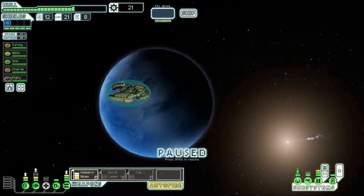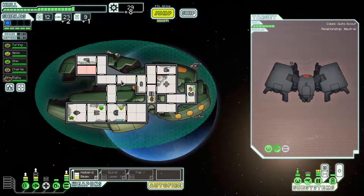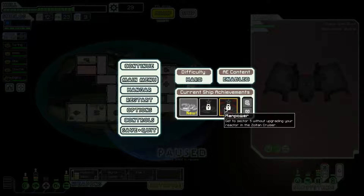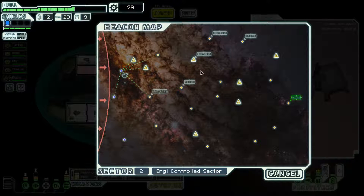It's so unfortunate that one of the achievements is to get to sector five without upgrading the reactor, because we have so many good things that use reactor power. We did get the sector scans though, which is quite nice because we can plan out our run — go to beacon, beacon, distress, and head around a little bit. There are a couple of distress beacons we could go to.